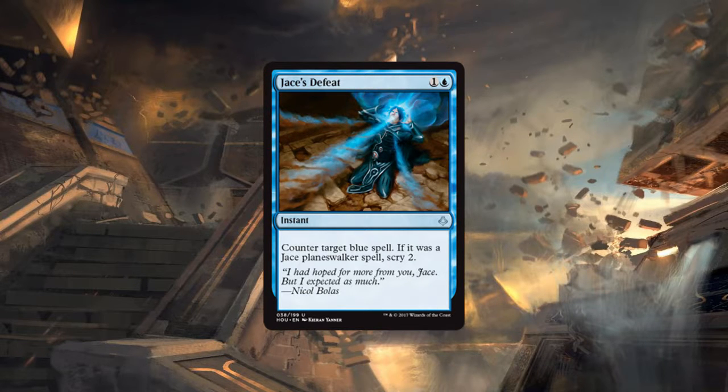Something interesting: since there are split cards in the set, it would have been cool to make these split cards — like Jace's Defeat slash Chandra's Defeat on one card, which would have a lot of sideboard playability. The fact that these cards are standalone makes them way too narrow. It would be like the Ravnica splits ideally, but with aftermath cards that would make it weird. This is definitely too narrow for sideboard purposes.